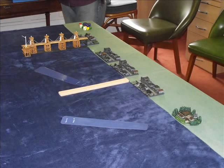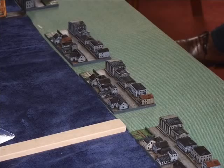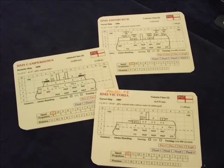Here's the Brighton Pier as it appeared in 1890. Here's the coastline which depicts Brighton, and the French fleet is still under blinds so we don't know quite which squadrons are there. We've got a close-up here of the town.